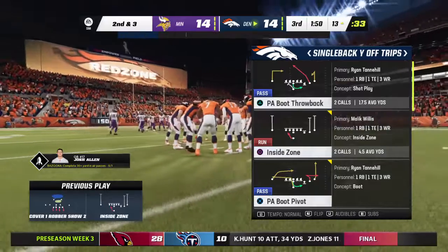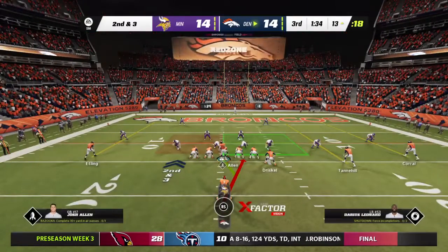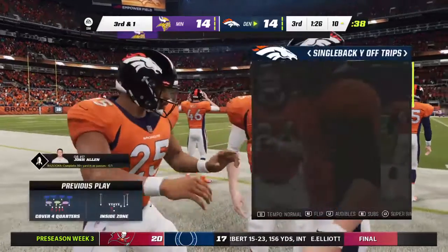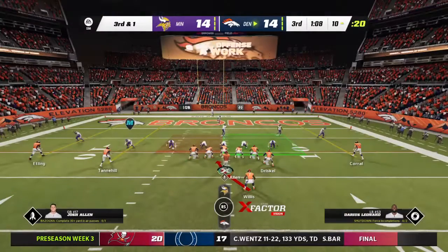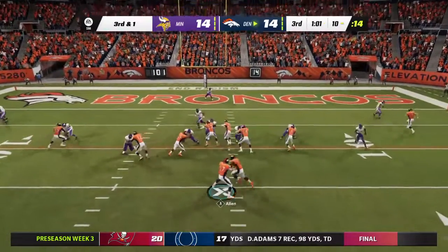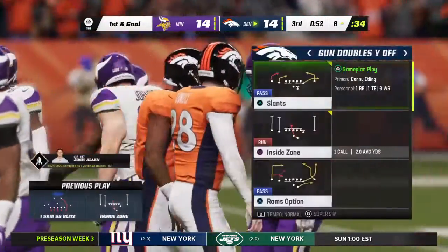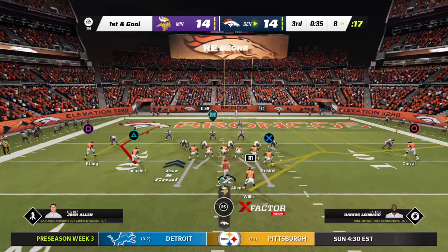49 yards on the ground for him so far. Most starting units still out there for this third quarter — first time this preseason they've played into the second half, and that's by design. By this point of the preseason you want them to go in at the half, cool down, then come back out and warm up to start the third quarter like a regular season game. A field goal would get them the lead but that's not what they're shooting for. On third down it's Willis and he's got the first down as he gets it to the eight. He wasn't thinking about breaking it big — all he thought about was getting one yard — ended up picking up two.